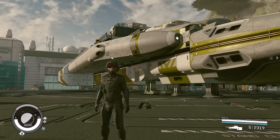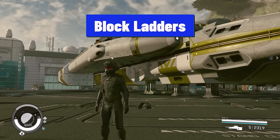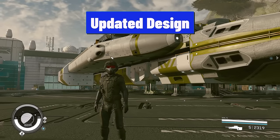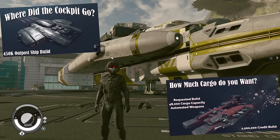So today we're fixing that mistake and I'll show you how to block ladders from appearing in specific spots that you don't want them to appear. We're also going to make some updates to the original build with new HABs and an updated style. I took some features I like from my other builds and incorporated those into this design.